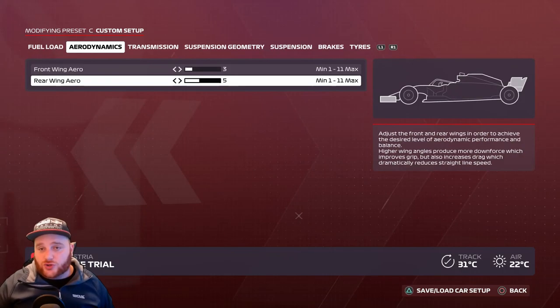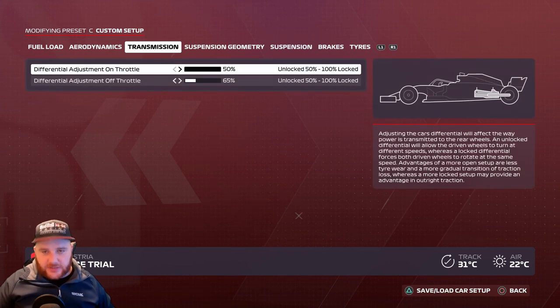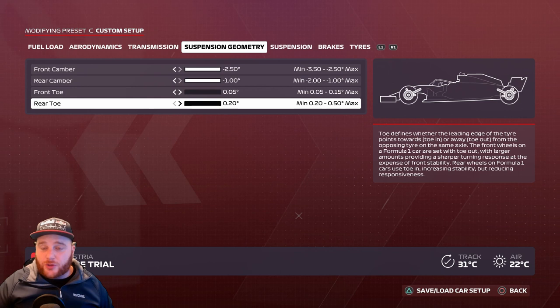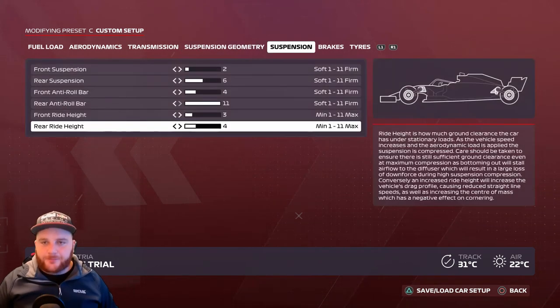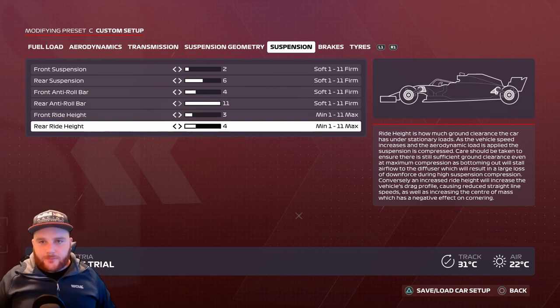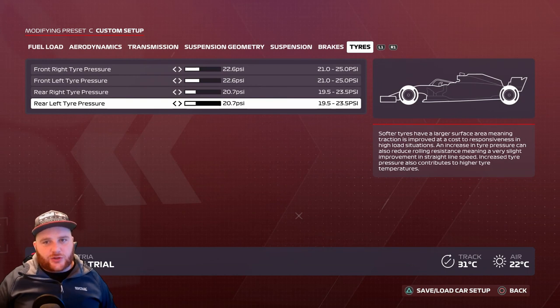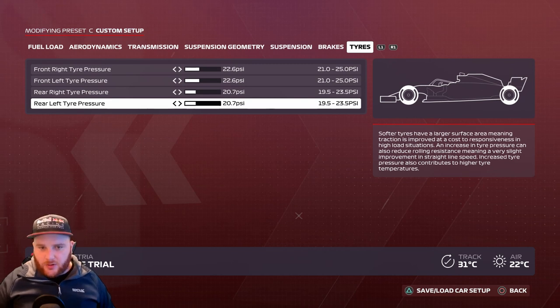Austria setup: Aerodynamics — front wing 3, rear wing 5. Transmission — on-throttle 50%, off-throttle 65%. Suspension geometry — 2.50, 1.0, 0.05, 0.20. Suspension: 2, 6, 4, 11, 3, 4. Brake pressure 100%, front brake bias 50%.